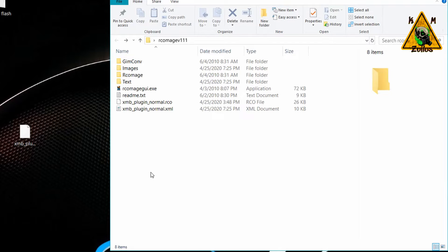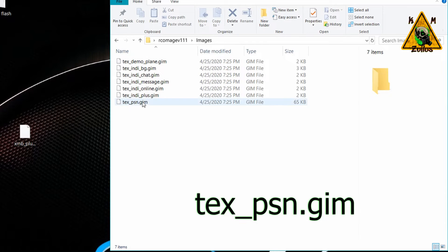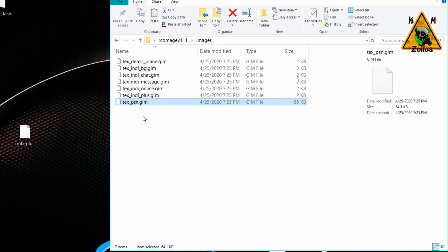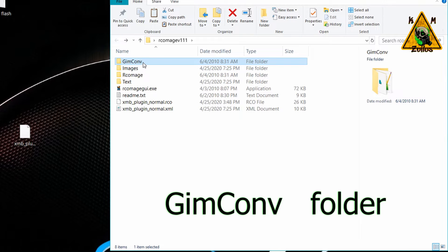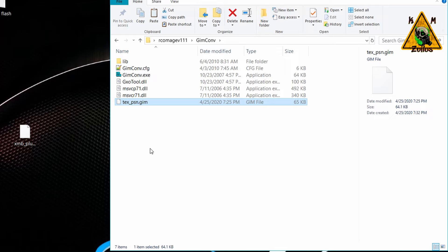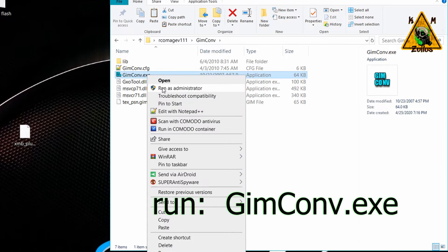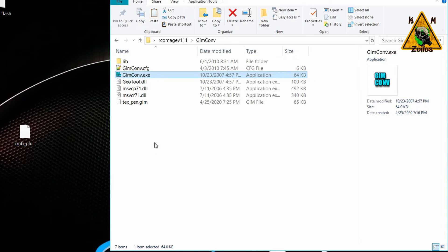After dumping you'll see the XML file and a couple of new folders created. Go into the newly created images folder and look for a file called tex_psn.gim — it should be the last one. Copy it, then go into the gimconv folder and paste it there.